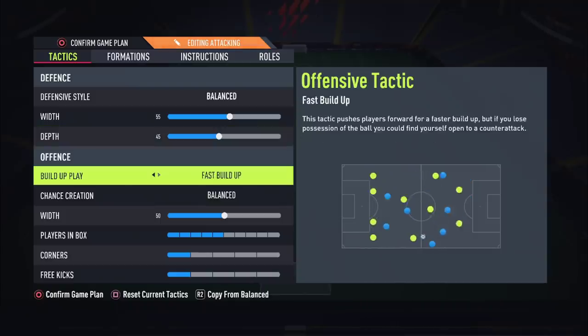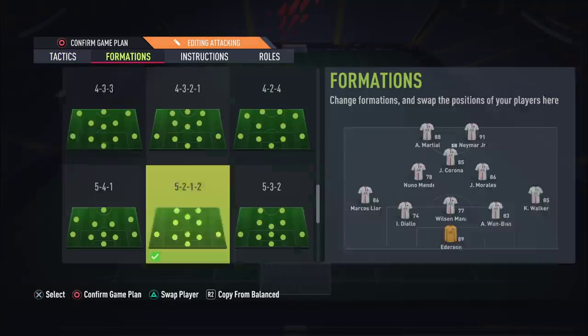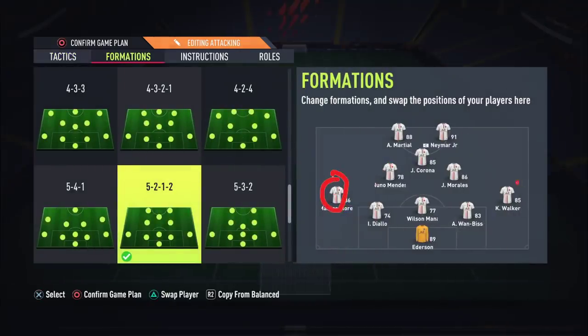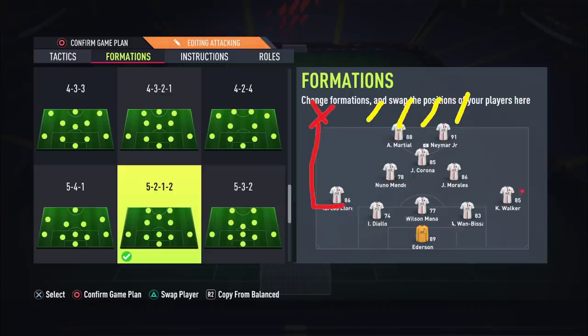For build-up play, this is the most important thing — you need fast build-up play and forward runs. As soon as you win the ball back, these guys are going to fly forward but in their own lane — that's the most important thing. Then you're going to have these guys completely unmarked. The way the formation kills your opponent is most people have a defensive line like this or like this. If you're up against a wide defensive line, these guys will separate the left back and right back and you'll create a 2v2 with your strikers against your opponent's center backs.